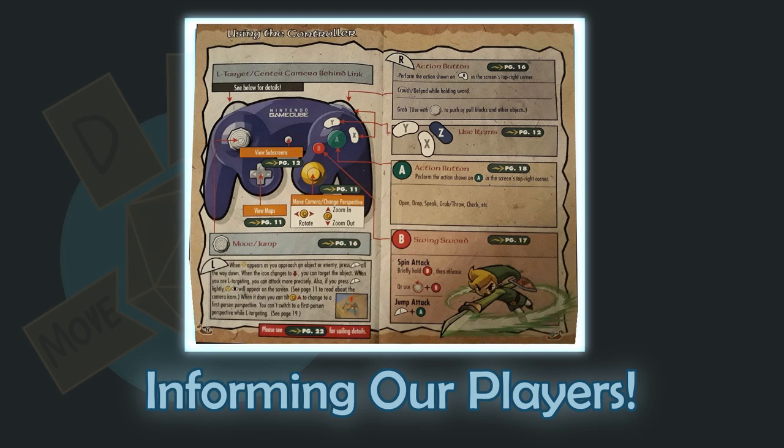If a command or item needs further explanation, like if a label describes a button being mapped to a special ability or item, this information is also provided. It's written in objective language, telling the player how it works and what to do to use it.